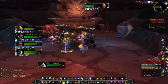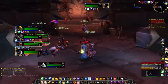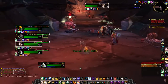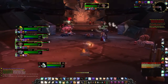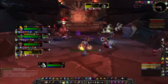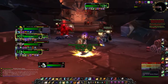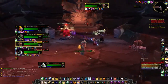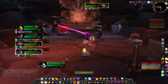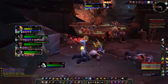Alright, here we are in Shattered Halls. Right from the get-go, I want to show something you probably shouldn't do: our Warlock was life tapping, so I put a Renew on him right before the tank pulled. That initial threat actually went right to me. As a healer, don't put a HoT on any DPS or anyone before the tank pulls, because that threat goes to you. I was able to fade and put Prayer of Mending on the tank to transfer some threat back to him.